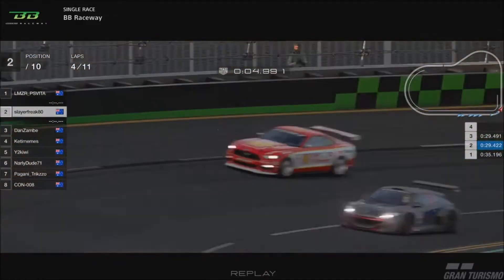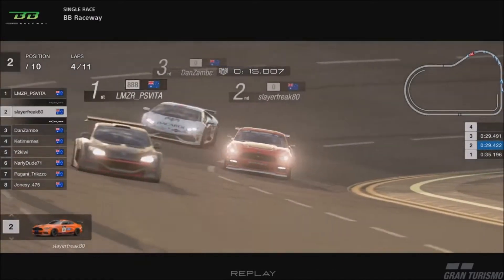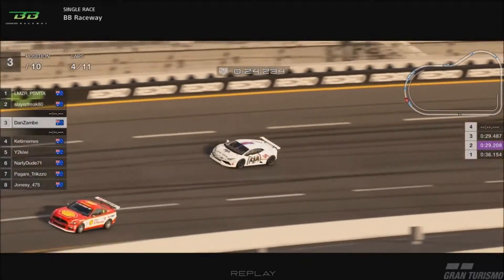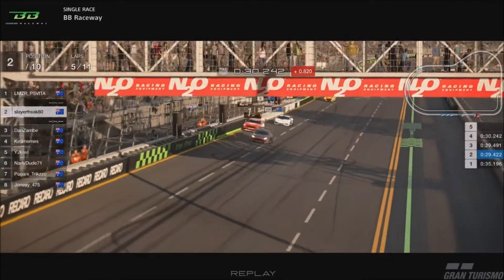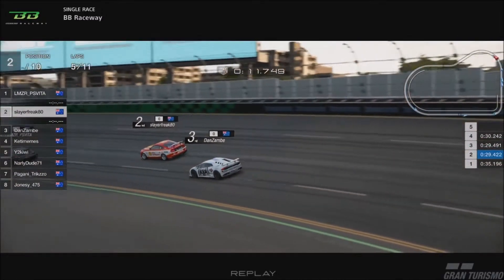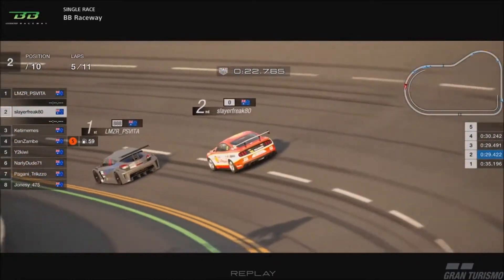Slayer and Mick side by side. Slayer around the outside line again — a little bit of a tap with the wall. That invites Zambi to the party. Zambi firmly in the slipstream of Slayer's Mustang. Coming out for the end of lap four now, Zambi just looking to close the gap on Slayer more and more. Not quite enough top end in Mick's vehicle. Zambi right behind Slayer again. And Zambi disappears — he takes a dive into the pits at the end of lap five.